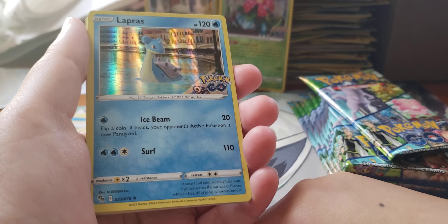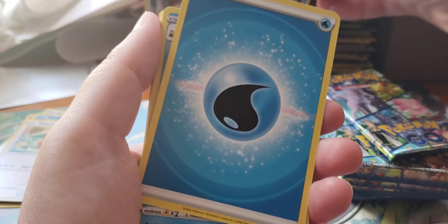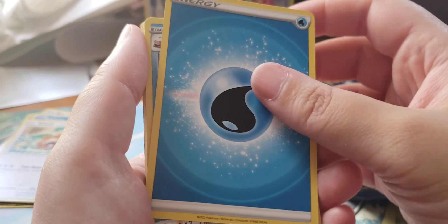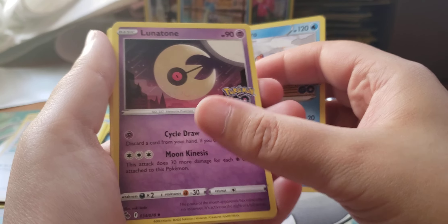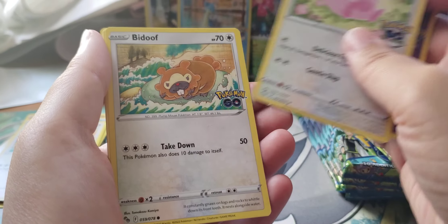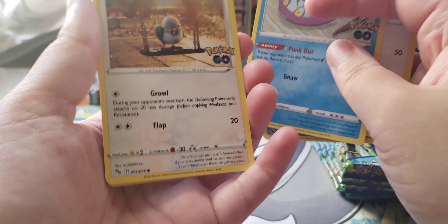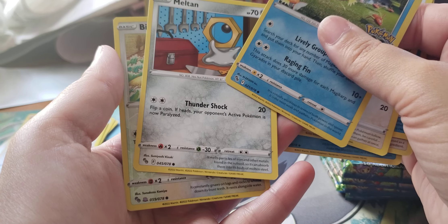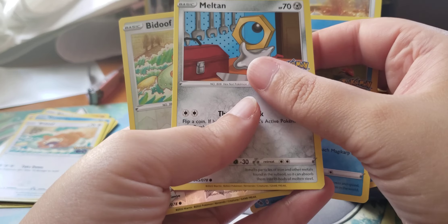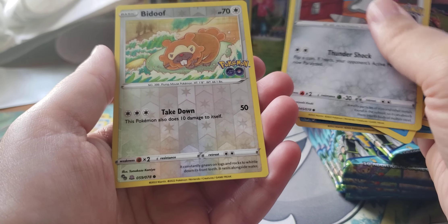Oh shoot, I screwed that one up. Alright, Lapras, here we go. Water Energy — really sorry guys. Lunatone, Chansey, Bidoof, Wimpod, Pidove, Magikarp, Meltan, and look at this — a Ditto card.